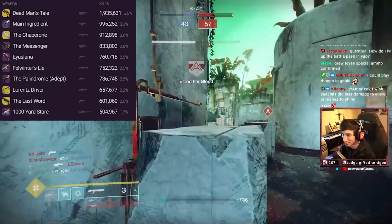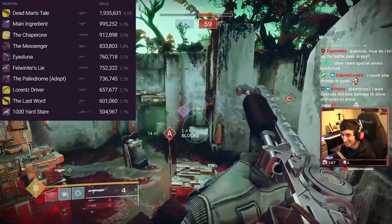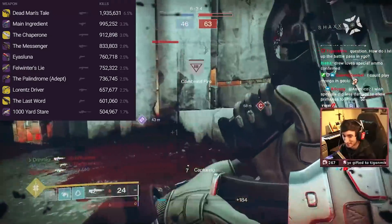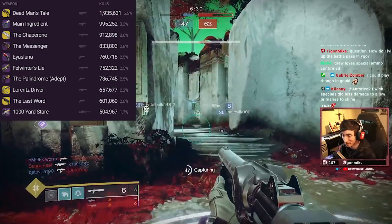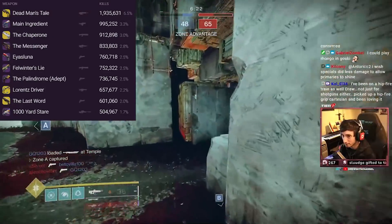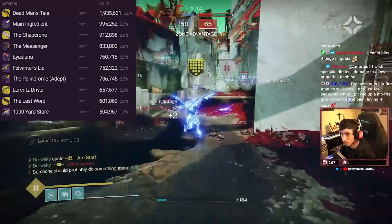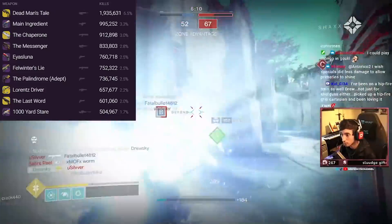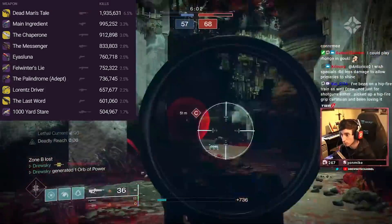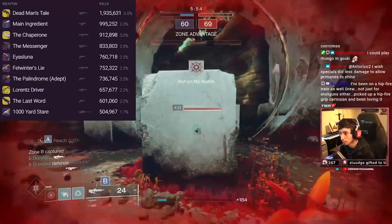Chaperone is also getting a passive range nerf in Witch Queen, meaning less range even without Roadborne. I'm hoping it'll be enough but we'll have to wait and see. The Messenger came out on this longer range map, which is typical. AS Luna is still holding the top spot for hand cannons, with the Palindrome trailing behind. Lorenz Driver is up there still — even on close mid-range maps it was seeing usage, and on longer range maps even more so. Luckily it's also getting a nerf in Witch Queen with more flinch added.